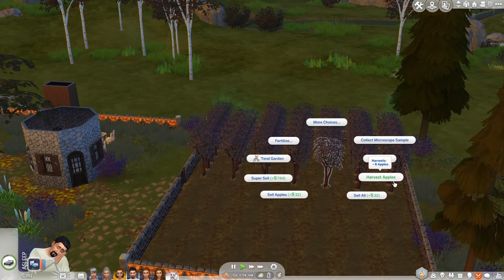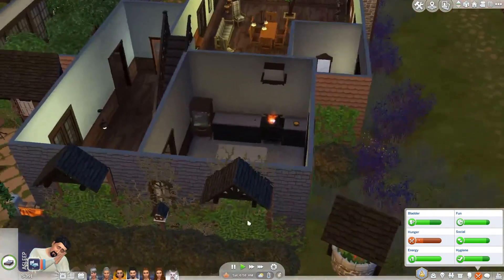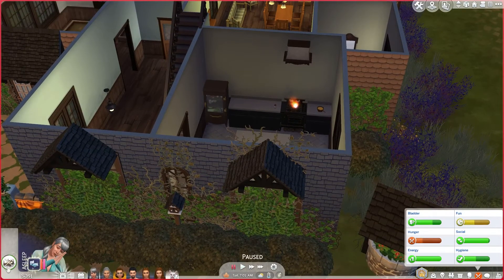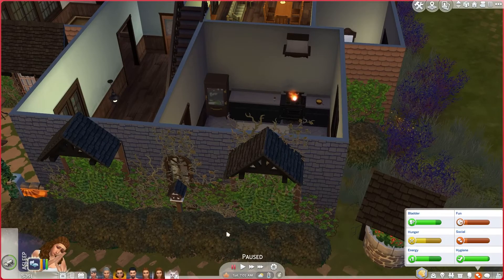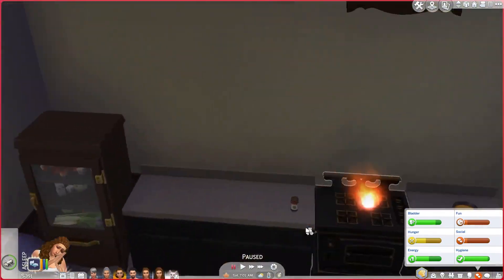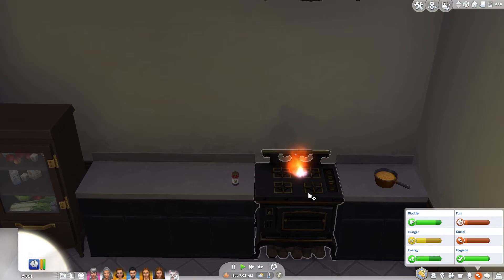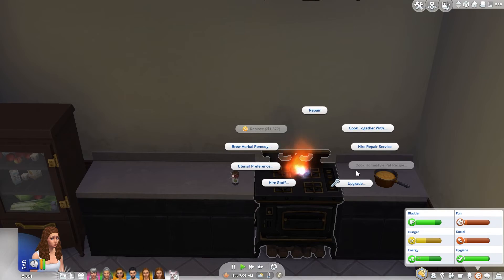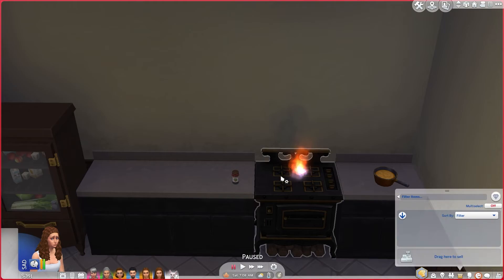We do need to harvest all the apples, so when Flint gets up — which is pretty soon — I think we should all get on a schedule. I'm going to wake up all my Sims. It's 7 a.m. — you gotta rise early on the farm. Oh my gosh, what happened to the stove? It looks like it's just broken. Can we fix that? That does not look good.